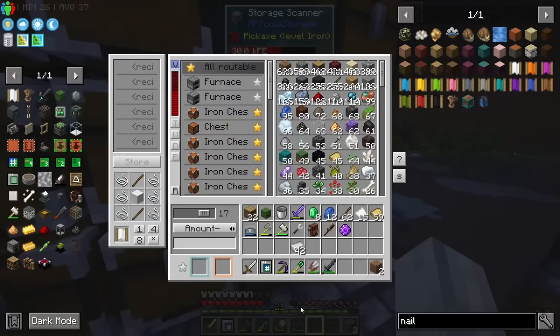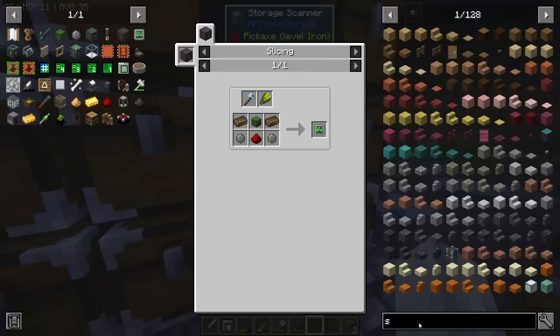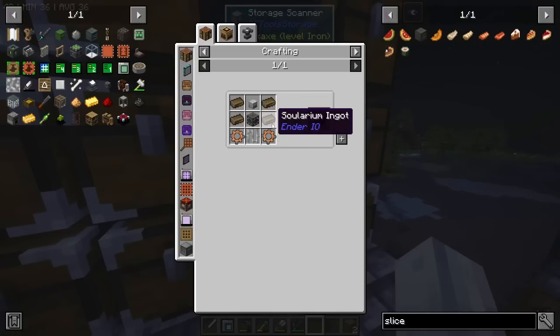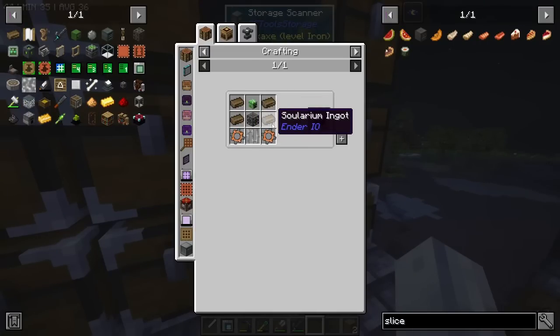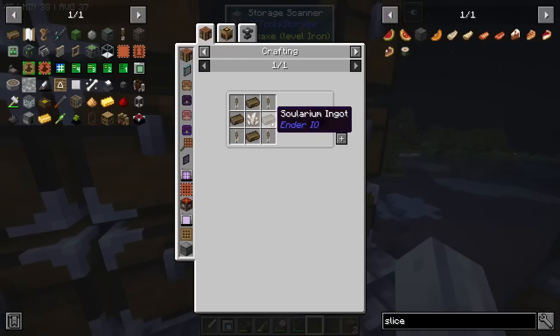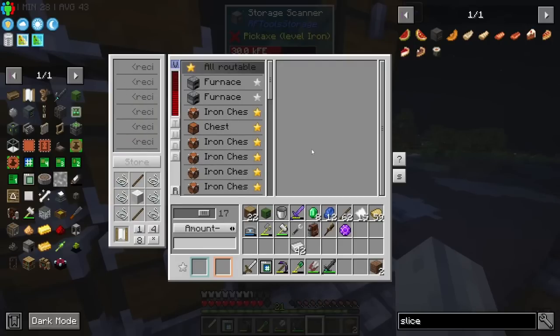It's night time - let me look at what we need. First things we're trying to make is the slice and splice. He'll need a head and four Solarium ingots. That will be four gold and four soul - plus another four - so eight soul soils. Plus another three - I think I need 11 gold and 11 soul soil.